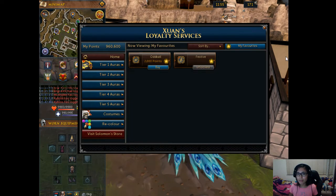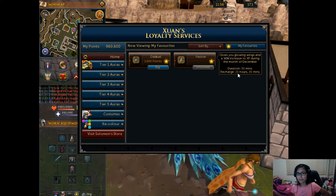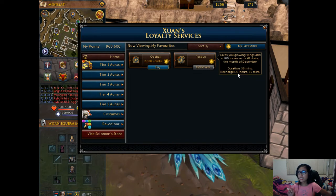I will talk about the festive aura. This festive aura is one of the best auras members have for free. It's most useful during December — it gives a 50% increase to XP during the month of December only. However, you can still use this aura for cosmetic purposes. If it's not December, you can still have these glowing wings like snowflakes — it's really good even without the 50% XP increase.